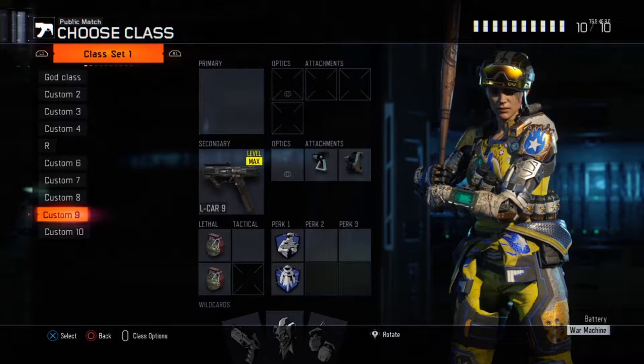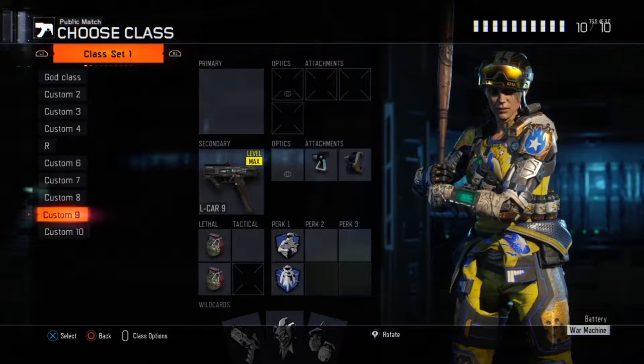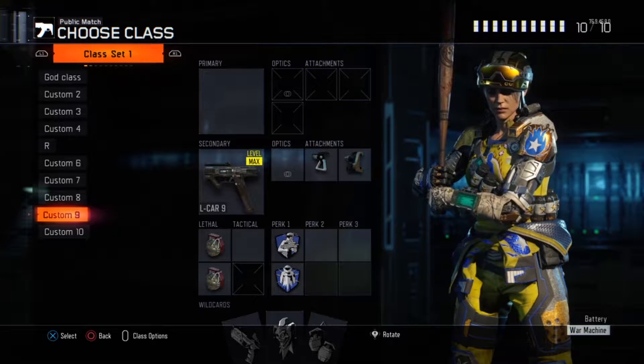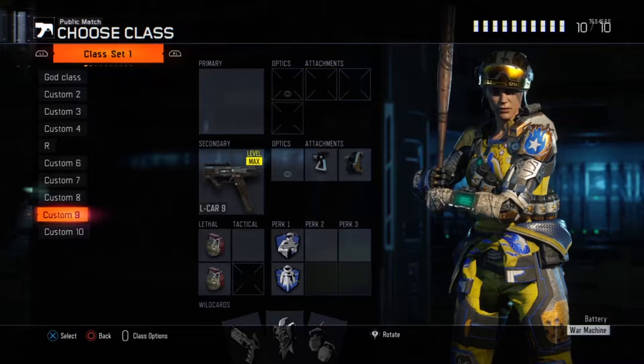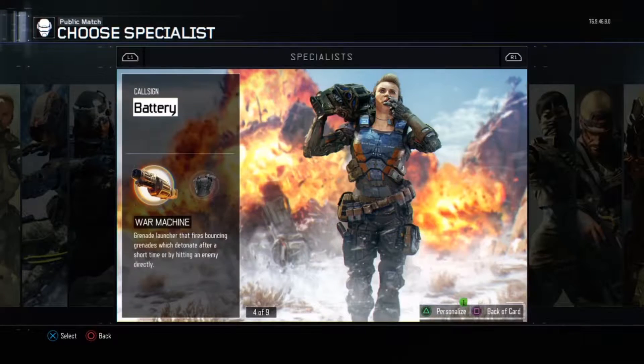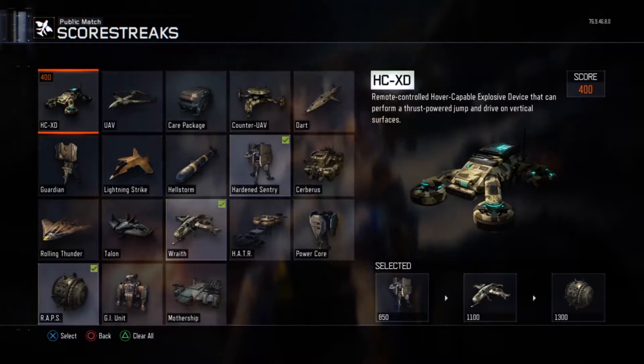For the first time ever in this, I only have a pistol class. It's an L-CAR with fast mags, laser sight, two lethal grenades or frags, perk one Six Cents, perk two Flak Jacket. The specialist is War Machine and the scorestreaks are Harness, Wraith, and Raps.